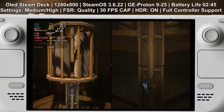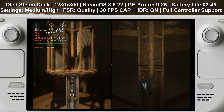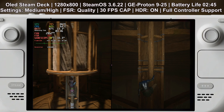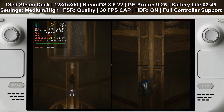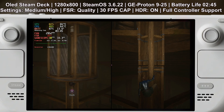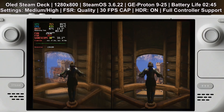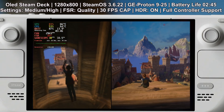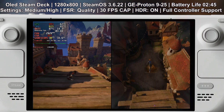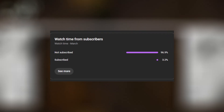One of the best things about Split Fiction on the Steam Deck is how easy it is to play co-op. You've got multiple options: one player can use the deck's controls while the other uses an external controller, or you can connect two external controllers for a traditional couch co-op feel. The game is super fun no matter how you play it, and it really shines with a co-op partner — whether you're playing on the deck itself or on the big screen, the experience is fantastic.